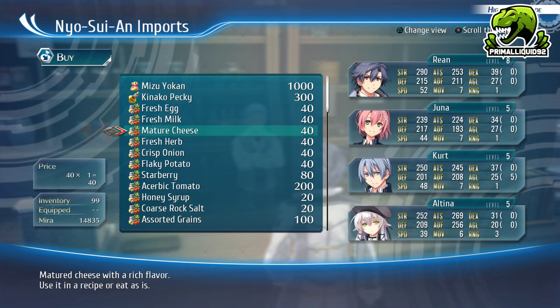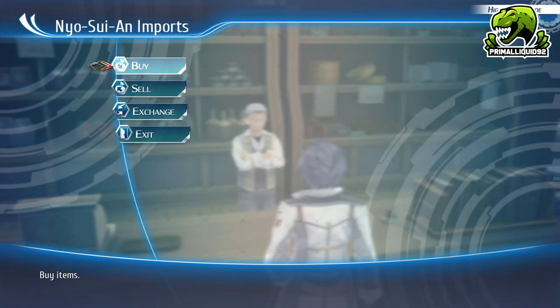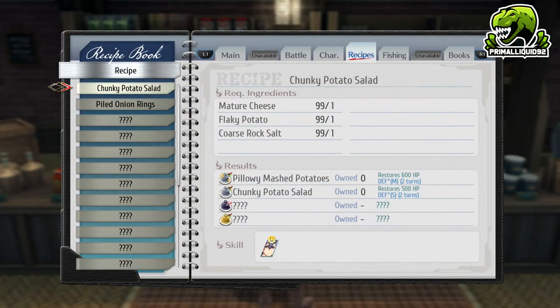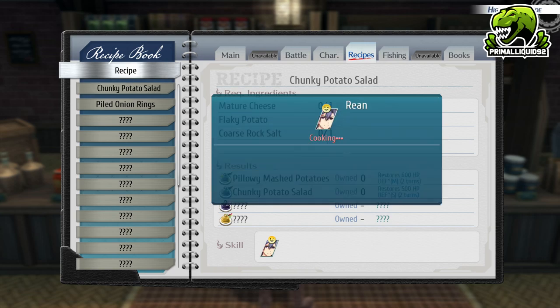Because once you hit 10,000, that is it — you can go ahead and do these in stacks of 99. Once you buy your items, all you've got to do is open up the recipe book and cook chunky potato salad with Rean. We're going to be doing 99 of them, and doing that will give us two different meals: the pillowy mashed potatoes and the chunky potato salad.